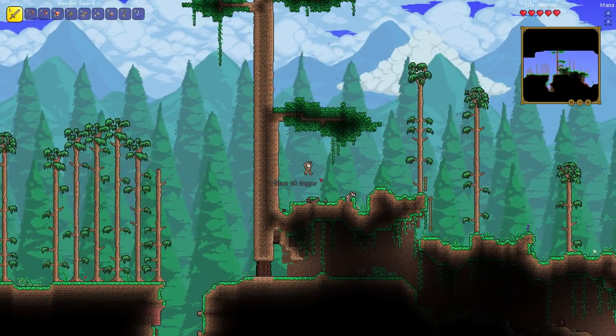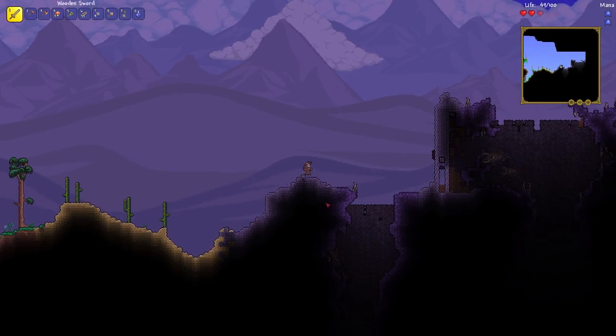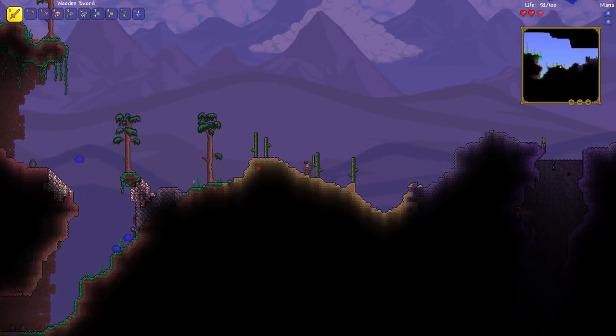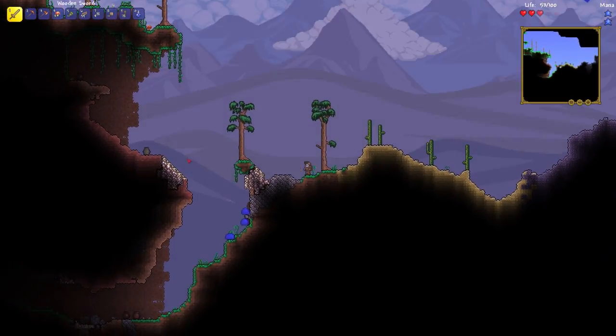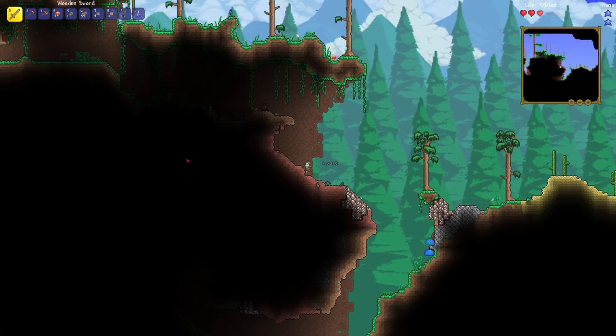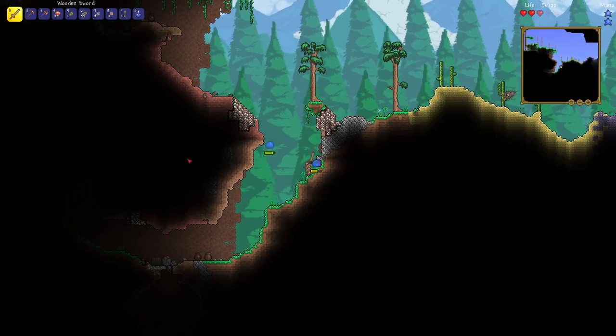80 copper, one silver, 24 copper — I just found a bunch. And we're back, and I found the Corruption! You found the most evil place on earth, probably the opposite of Disneyland — or maybe the same. What happened to you at Disneyland? We should speak of the Disney incident of 1977.